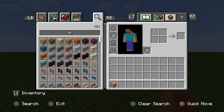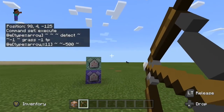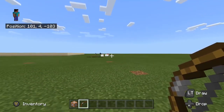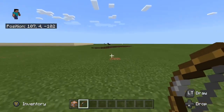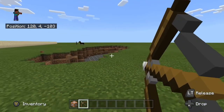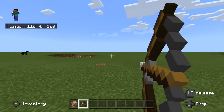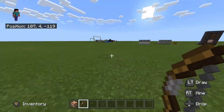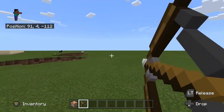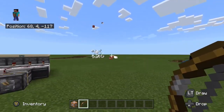Now that's all done, get yourself a bow. Pull and hold — as you can see, it shoots out TNT! This could be a really good method for mining or digging deep holes, or if you want to destroy something really quickly, this would be perfect.